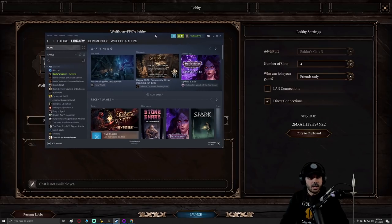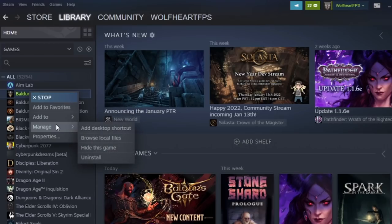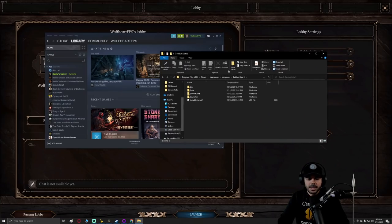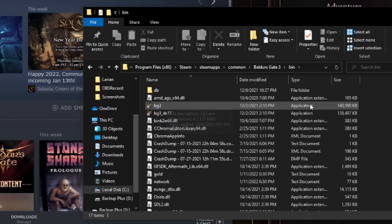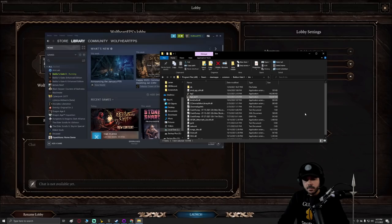The easiest way to run another version of Baldur's Gate 3 is by going to Steam, right-clicking on Baldur's Gate 3 in your library, then going to Manage > Browse Local Files, which brings you to the game folder. You can also navigate there through Program Files. Click on the bin folder and look for the BG3 application. There are two versions — Vulkan and DX11 — which is why I told you to remember which one you're running. I'm running DirectX 11, so just click on BG3 DX11 and it will bring up another instance of the game.